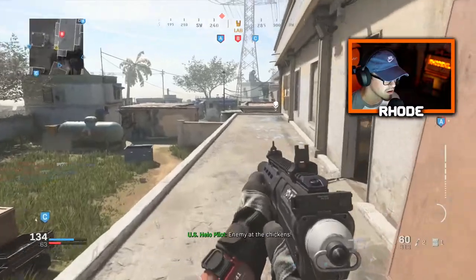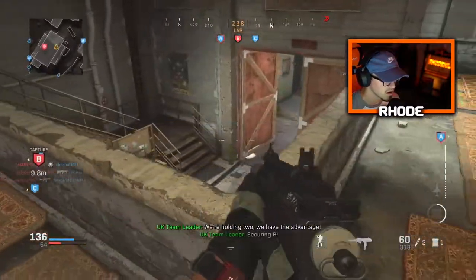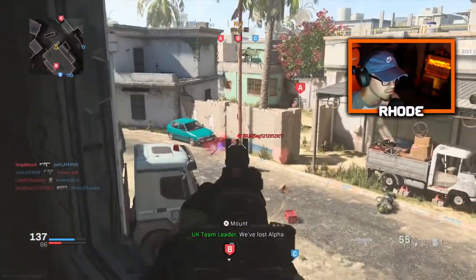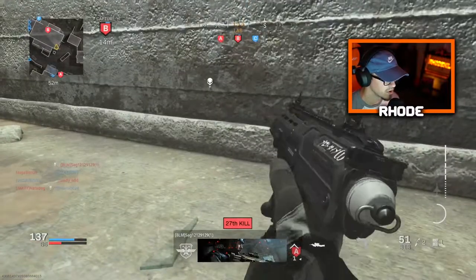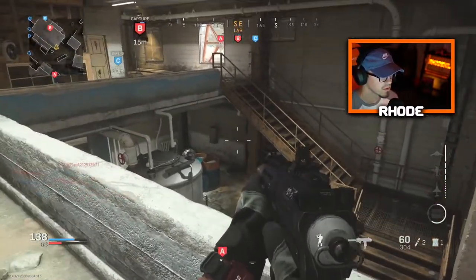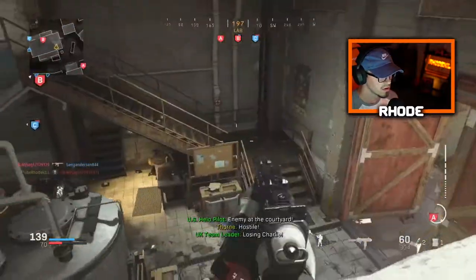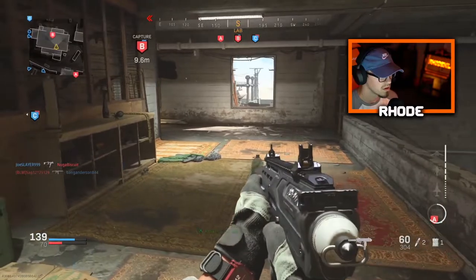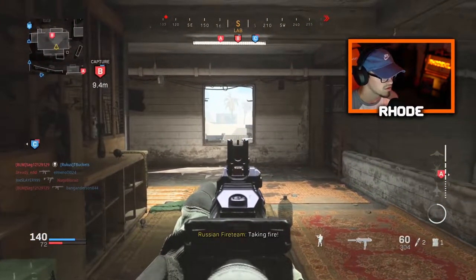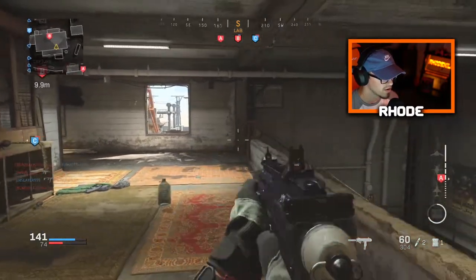Enemy in the chicken. We're holding two, we have their bonds. Securing B. We've lost Alpha. There we go. Enemy in the courtyard Charlie. I don't know where they're spawning, I don't hear anybody.